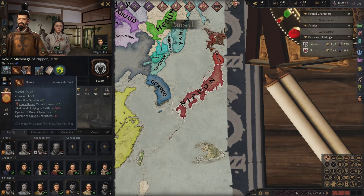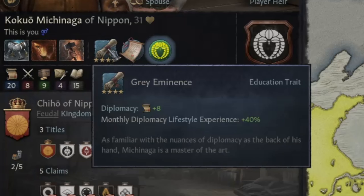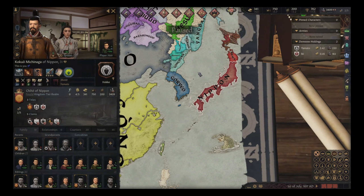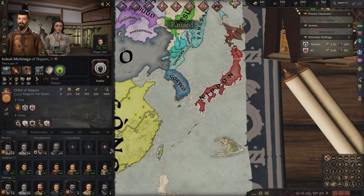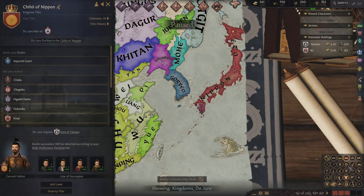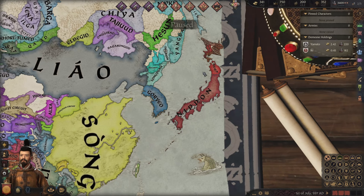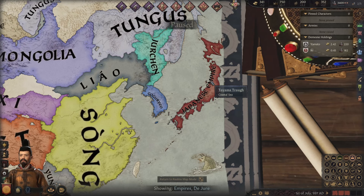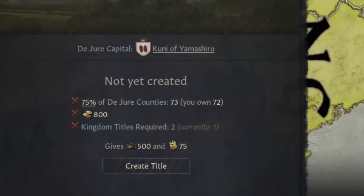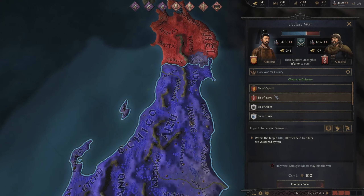My guy is gregarious, brave, and diligent, and he's really good in diplomacy. I really wanted a guy that's good in marshal, because obviously I'm gonna have to conquer quite a bit here. He has seven kids, oh my god, and we have partition law too. I would say my first most important thing to do is obviously consolidate Japan here and then form my Japanese empire. I'm actually only one county away from forming it.